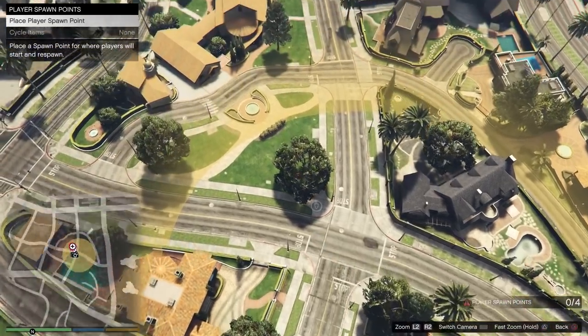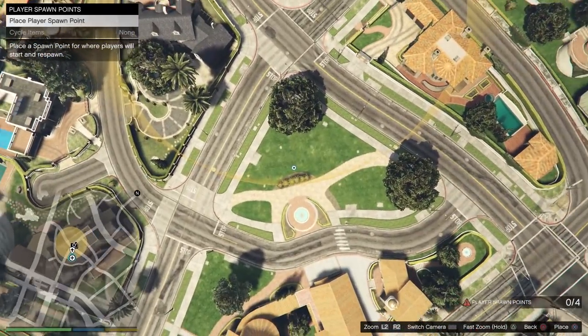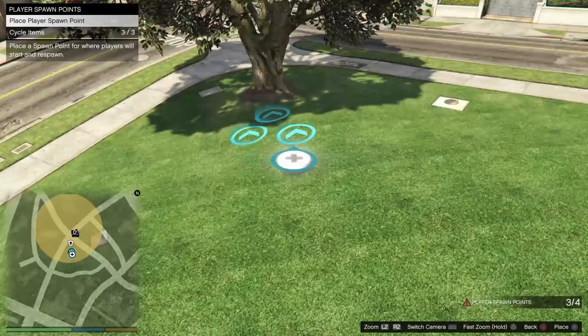Set the player spawn points — you want to set them next to the wall breach. You want to set four.